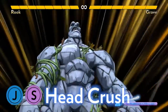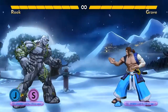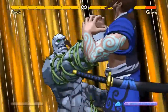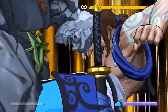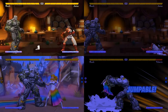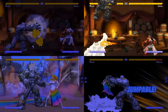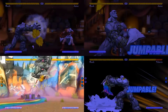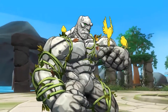His air super is a headbutt. It's a very high priority attack, and if it hits right at the beginning, it triggers a cinematic for two damage. This allows Rook to own air-to-air interactions. He can even use it as an anti-air, making it hard for opponents to approach him. Rook has a wide variety of tools to help him get in: he can spin through projectiles or Thunderclap them, knock down from full screen, dash in with Landslide, or just walk up and throw using his long-range normal and special throws. And when he's in, his throw game is solid as a rock.